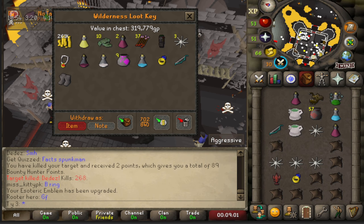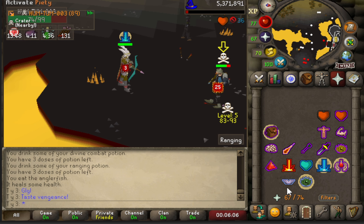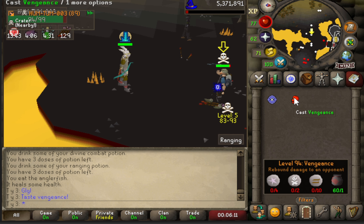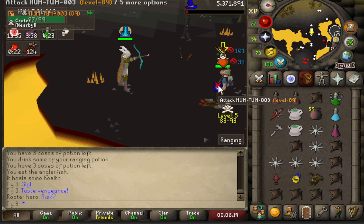319k — this guy's just free loot, bro. He doesn't even have an amulet on — how do you fight with no amulet? He's got rune knives. Somebody get this man a donation, please.